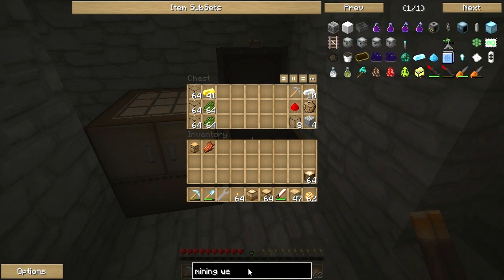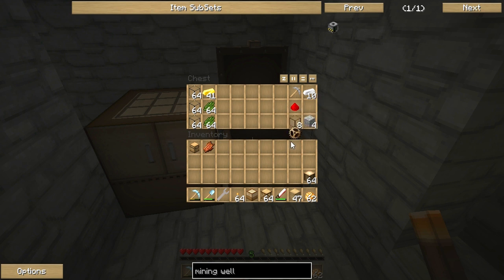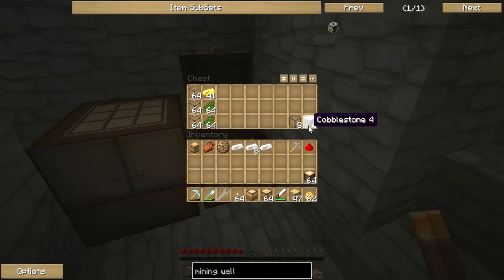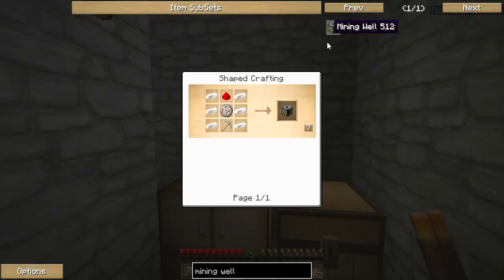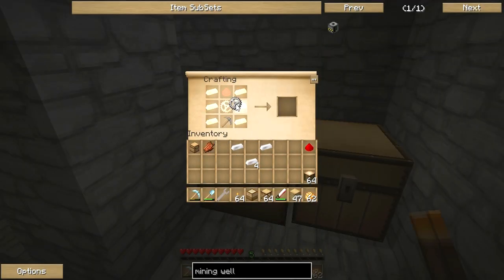We need to get a mining well first because you need a mining well to make a pump. The mining well needs six iron, an iron gear, a redstone, and a pick. To make an iron gear, we need to make a stone gear first. Even when I'm as organized as I possibly can be, I forget what I'm doing — I'm such a noob.